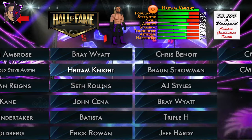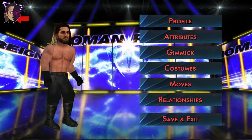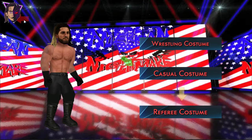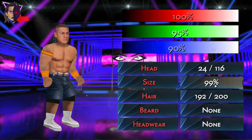And next we have the Architect Seth Rollins' 2015 attire with his half blonde hair and also his vest added. Next we have retro Cena with short hair.